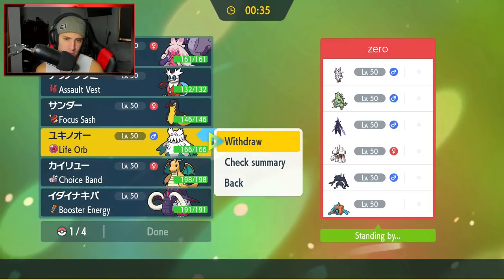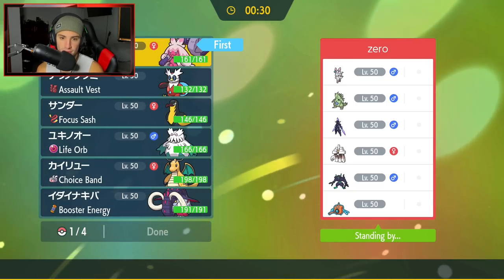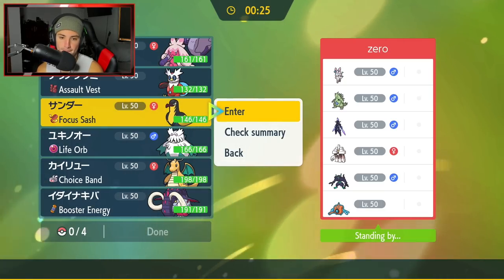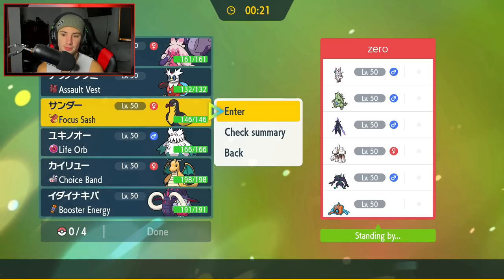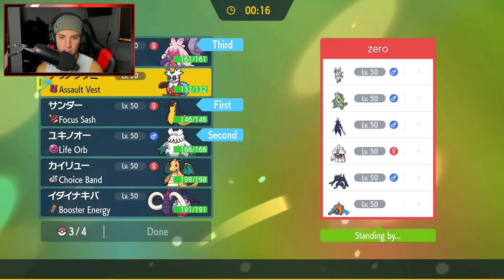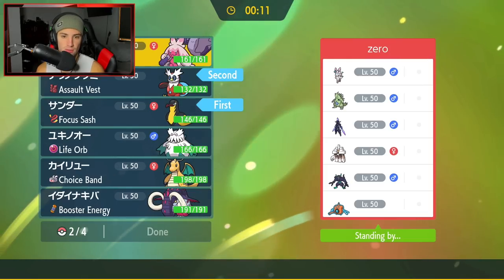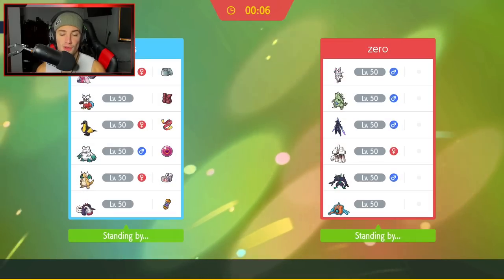We could go Iron Bundle in the front and Abomasnow in the back in case he wants to lead Tyranitar. I kinda like the Tailwind setup with Kilowattrel. But you know what - we're going to go Tinkaton, say Dragonite you've had too much fun in the first two battles. We won't use it in this battle. Let's get after it and grab ourselves another perfect record. Tinkaton's so much fun to use.